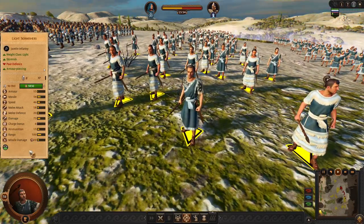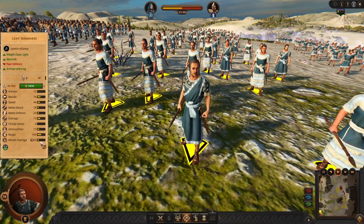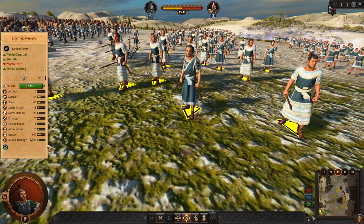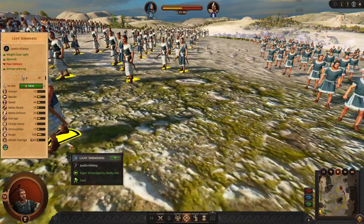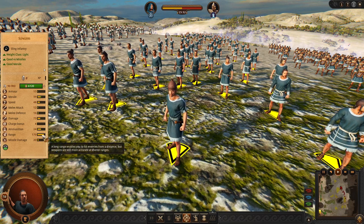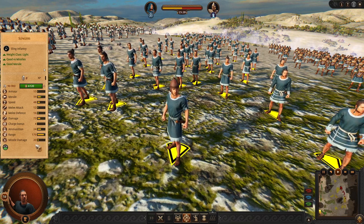For missiles, we got Light Skirmishers, like many Trojan factions. These guys have okay speed, relatively low damage, and okay range. Usually you are not going to face armored enemies in the early game, that's why we are going to use slingers — they have bigger range than other Achaean slings, so these are going to outrange them.